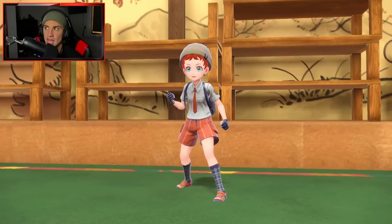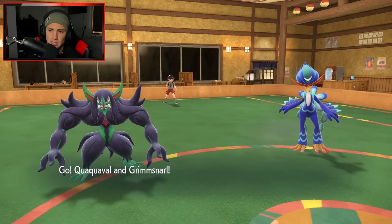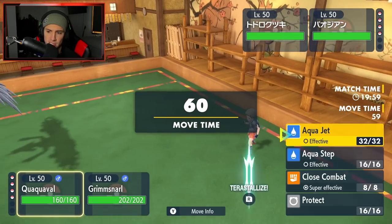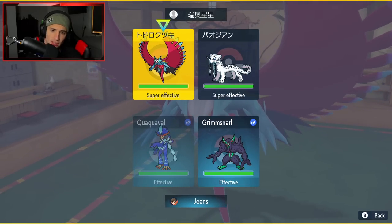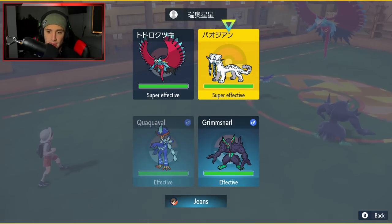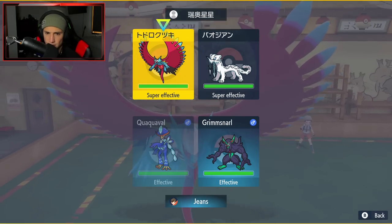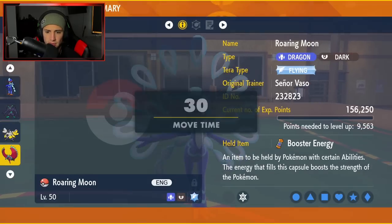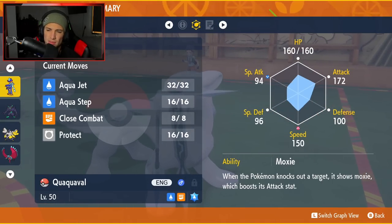This battle is gonna be tough. The Dragonite can Terastallize into normal and pop Extreme Speed. The opponent leads Chien-Pao — that's gonna be threatening with Sucker Punch and Ice Spinner. I'm considering Roaring Moon but Chien-Pao and Roaring Moon are both dark types, so Prankster moves won't affect them. I check Quaquaval's speed — 150 — vs the opponent's Roaring Moon at 188 max speed, so their Roaring Moon definitely outspeeds us.